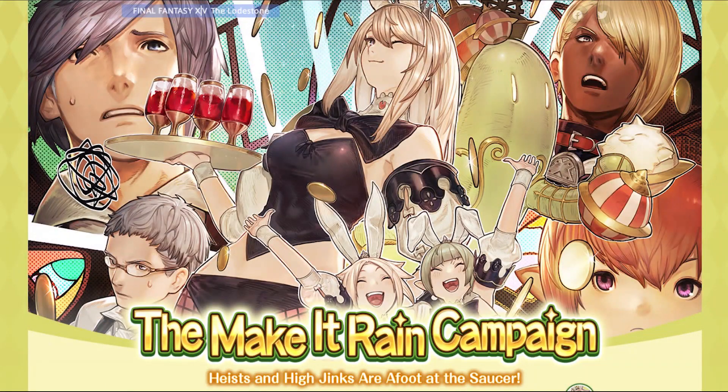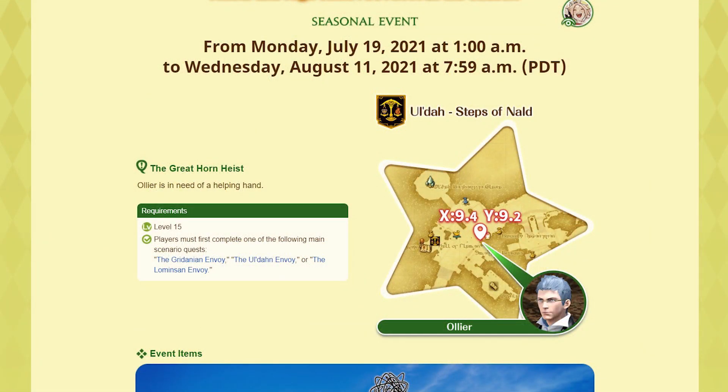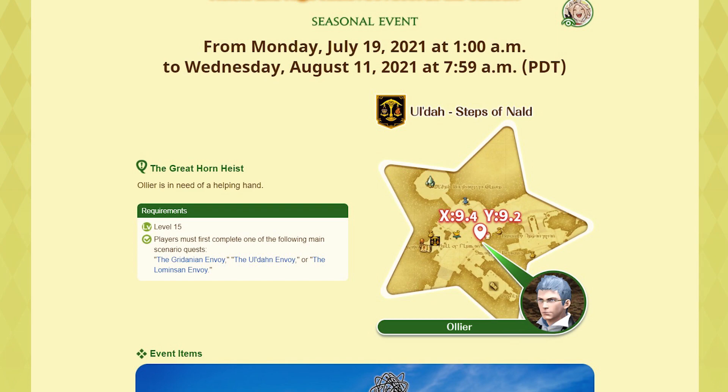If you're watching this video in the summer, you might be in luck, because there's a seasonal event called Make It Rain that'll boost your MGP earnings by 50% — and for 2021, that begins on July 19th. A detailed guide on the event should be on the channel in a couple of days, so stay tuned or check out the other videos in the Gold Saucer playlist to see if it's there.